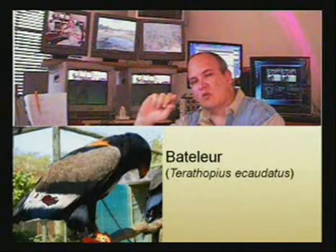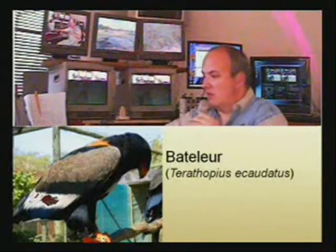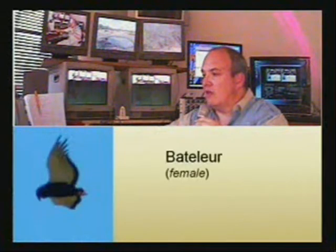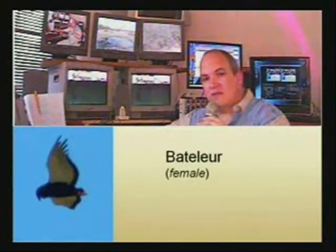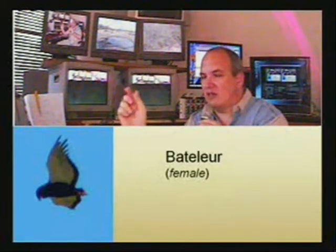A narrow black band on the bottom of the wings, then you have a big white band. If you go to the next one, which is a male bateleur, you see the whole wing is actually quite black, and that is a really clear characteristic. Even in flight you can clearly distinguish the birds that way. If you have a bateleur flying, you can see this is a female bateleur — it just has a narrow black band at the edge of the wings.